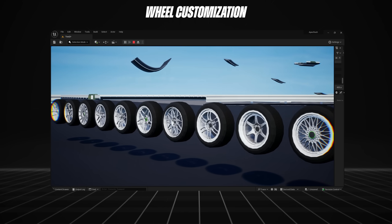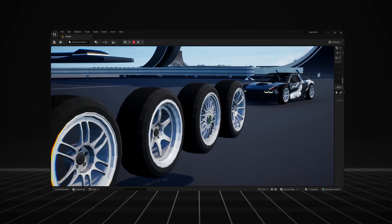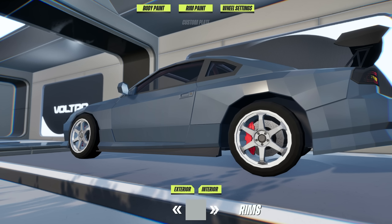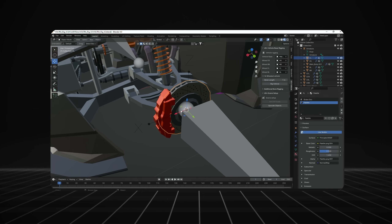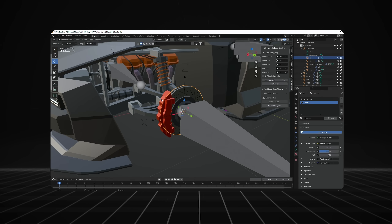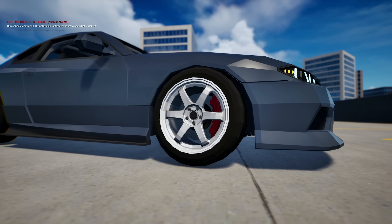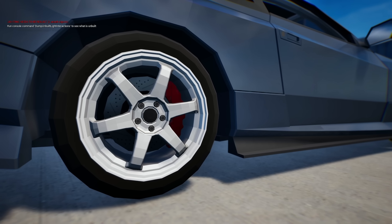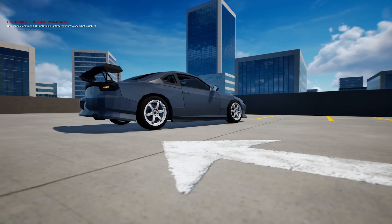Wheel customization has been suggested many times and it's finally been added. There's now a set of 10 rims for each car to unlock, modeled by 7HC who is doing all the car modeling. For this to work I had to completely re-rig every single car in Blender because I also wanted to add new brake discs and brake calipers to the rig. Previously the wheels looked kind of boring, but now they have animated calipers, new rims, and new tire textures — a massive glow up.